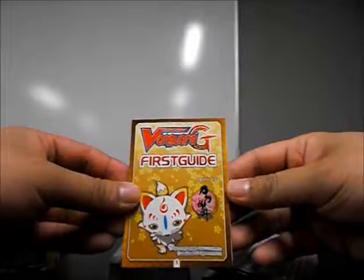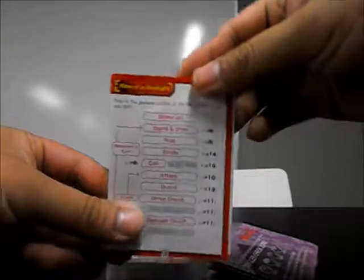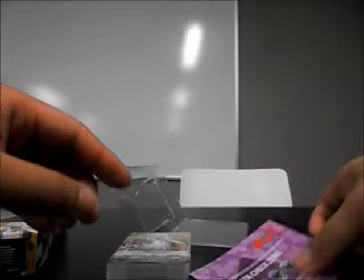What do we have? We have the Cardfight Vanguard G First Guide version 4.03 — funny art. Then we have the play mat. And then we'll look at the deck and open the booster pack afterwards.